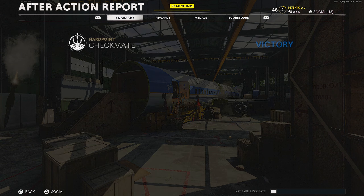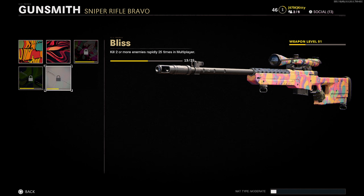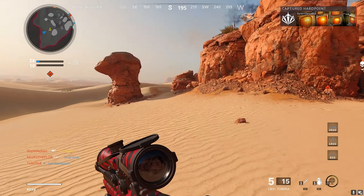I gotta check the camos real quick — hold up. We got psychedelic, so we have 13 out of 25. A little more than halfway to go. I just need double kills though, really fast.